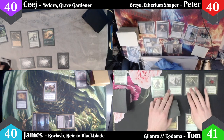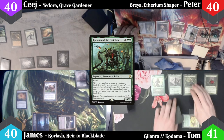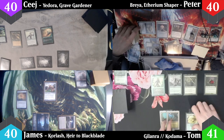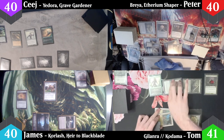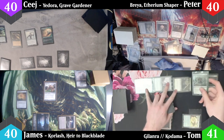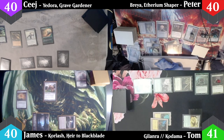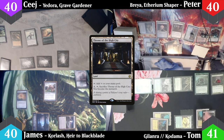I untap and draw, triggering the Smothering Tithe — I don't pay, and Peter makes a treasure token. I cast Kodama of the East Tree from the Command Zone, utilizing all of my dorks, and since I used Galanra to cast a six-mana spell, I get to draw a card, which again triggers Smothering Tithe, gaining Peter another treasure token. I play a forest as my land for the turn, which triggers Kodama, and I drop in a Throne of the High City from the trigger, then pass.